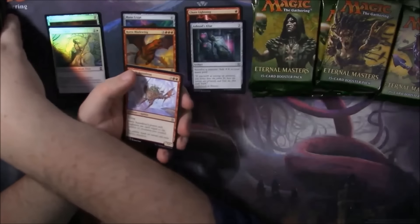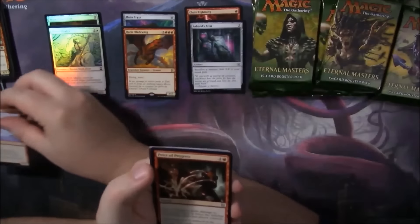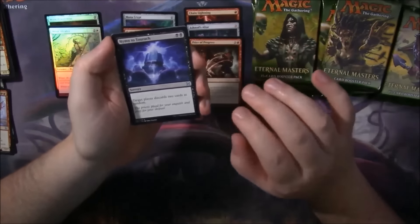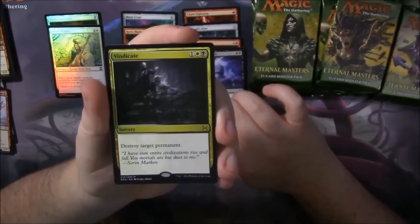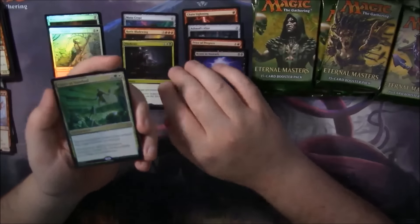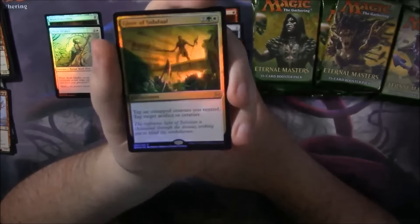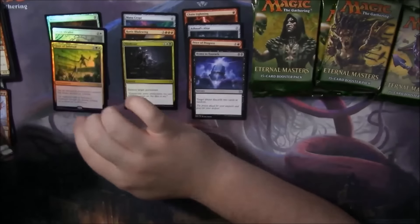Nothing of interest in the commons yet again. Price of Progress is not a bad card — I think it's about a dollar now. Him to Turok — also another good uncommon. And we've got a Vindicate as our rare in that pack. And our Foil — so we've got our Foil Rare, and it's not that impressive: a Foil Glare of Subdual. It's so shiny though — look at how shiny it is. My god, so shiny. The shiniest.